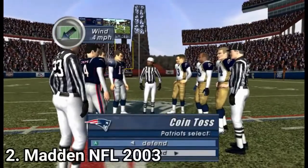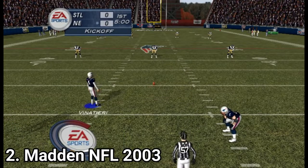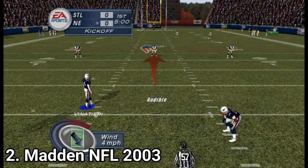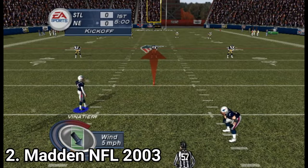In Madden 2003 they turned the momentum setting down a little bit, so in this game you can take sharp turns easier — it's still there, but it feels slightly easier to take turns. You get a new mode, Football 101, where John Madden explains the sport and gives advice, alongside the practice mode from last year.